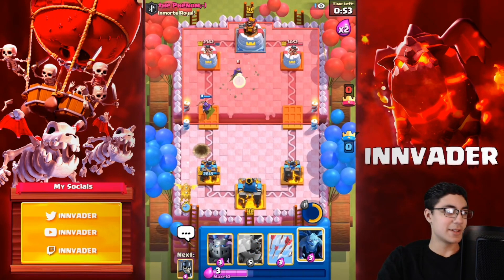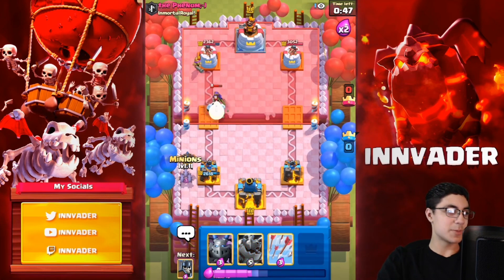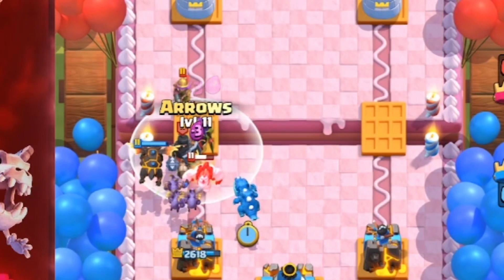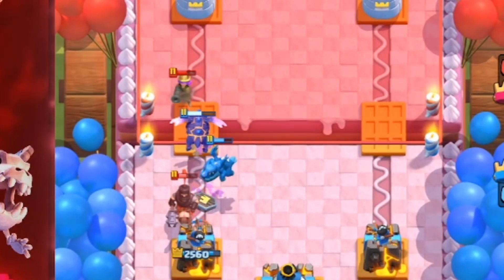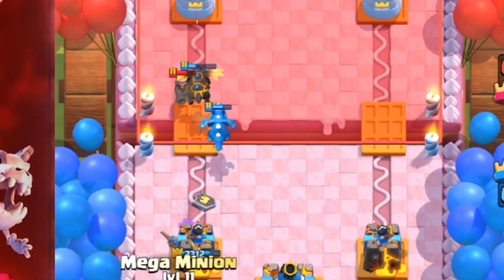Good job by the archer queen there — never thought I'd say that in my life. I hate the archer queen. Arrows being our only spell is kind of fine because we have a lot of other units. Here we're just going to get so much e-dragon value, and then we're going to arrows that and kill the queen. Just like that we have another queen ready and another lava hound ready.